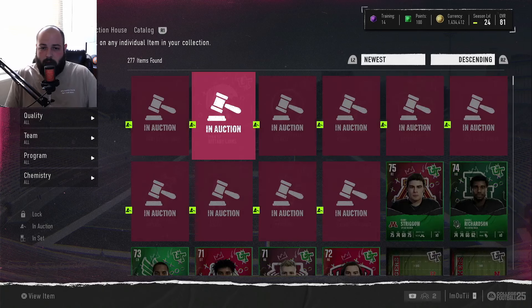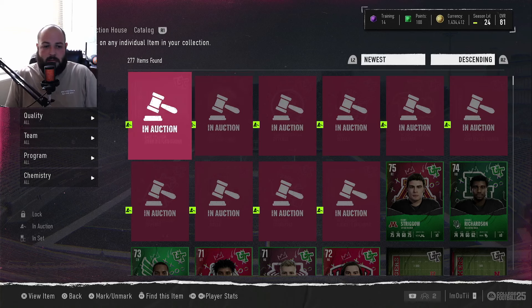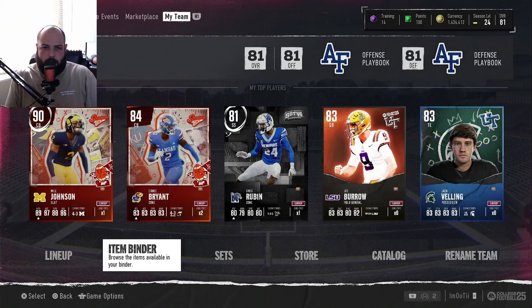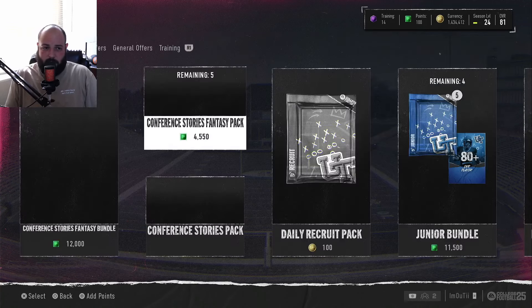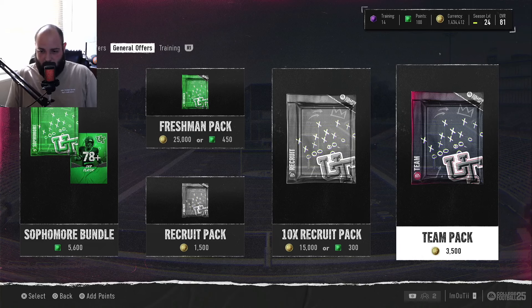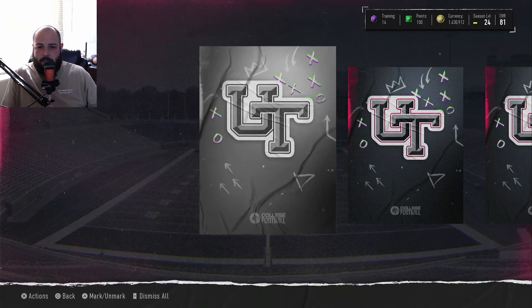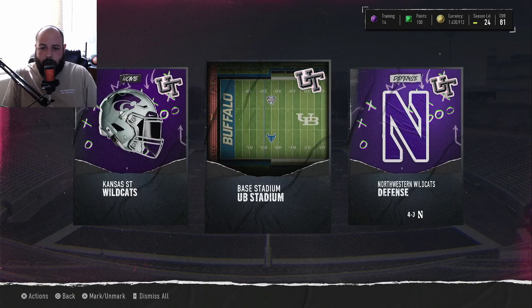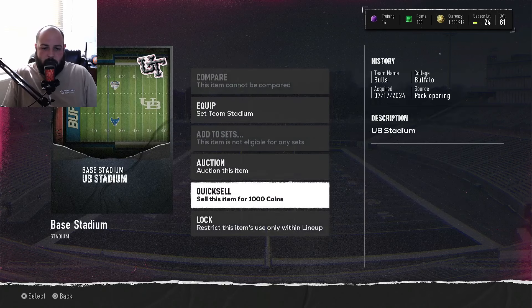So that's 8,000 coins off one card. If all three sell for 8,400 plus 2,500, that's 10,900, plus the stadium at around 1,000 — just under 12,000 coins out of a 3,500 coin pack. You can find it under 'General Offers' all the way to the right — Team Pack. One random stadium, one random uniform, one random playbook. You're looking for the top schools people want to use.